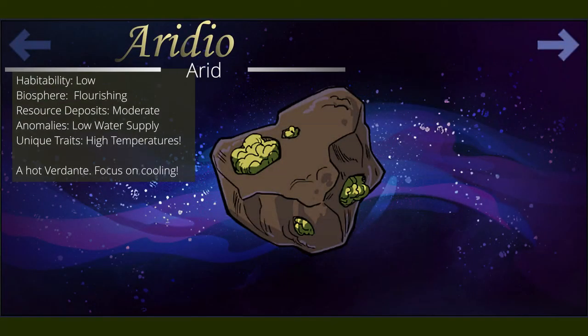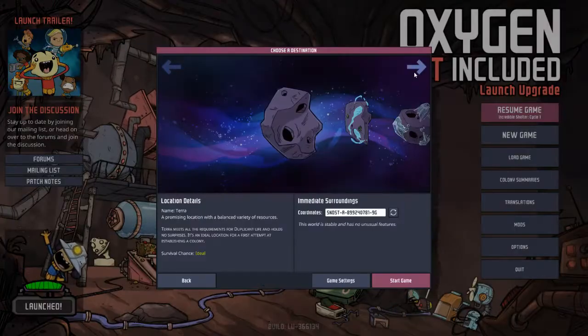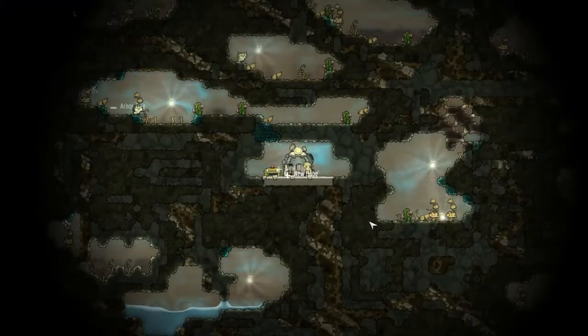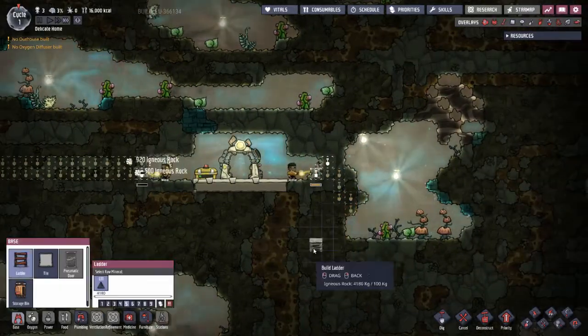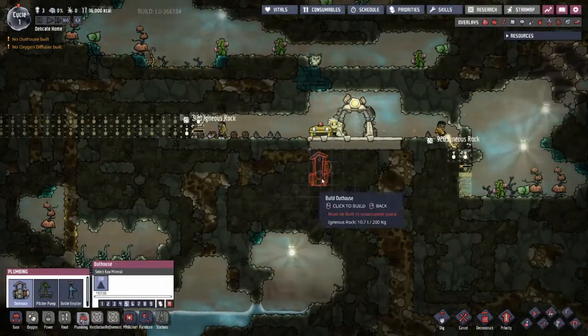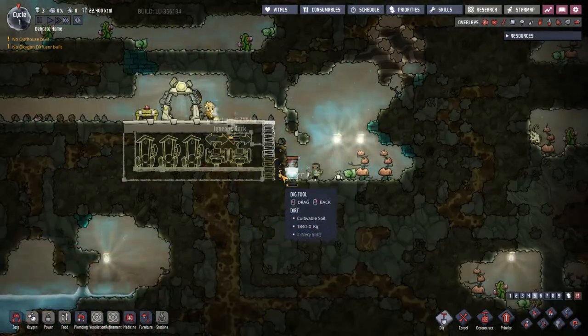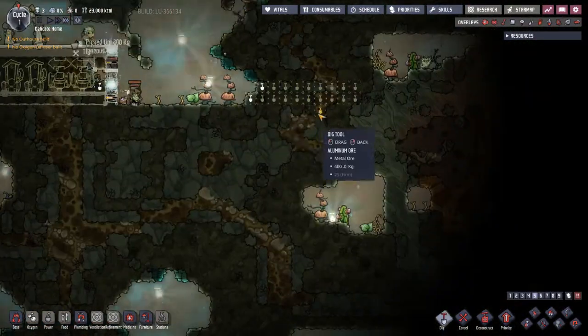Challenge awaits you on Aridia. With abnormally high temperatures in your starting biome, your options are limited and survival is unlikely. Quick and careful planning will be vital to simply surviving your first days on Aridia, as food, water, and oxygen all quickly deplete. Even if you can temporarily provide those necessities, the pervasive heat will threaten to overwhelm you. Cooling systems will be critical to staying alive on Aridia, and finding a good, solid source of water will be your next priority.